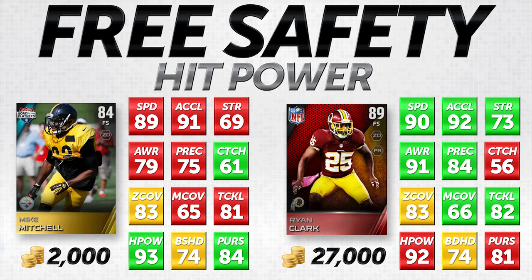Awareness and play recognition are probably the two things I care least about out of all these attributes, maybe other than man coverage, since I don't usually use my free safeties in man coverage. Also worth noting: Mike Mitchell is five higher in catching, so he is going to get more interceptions than Ryan Clark — a nice little bonus.